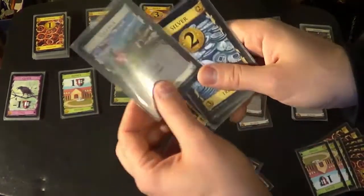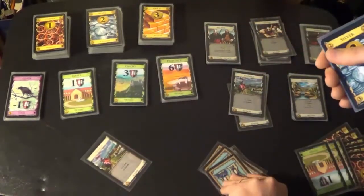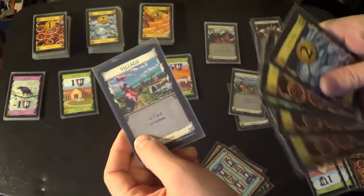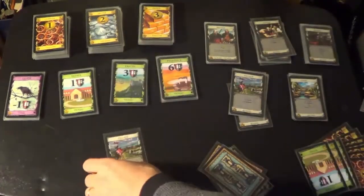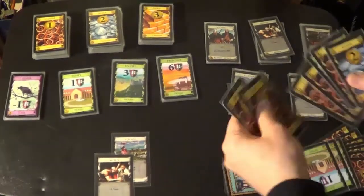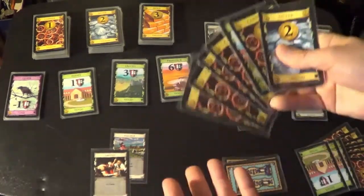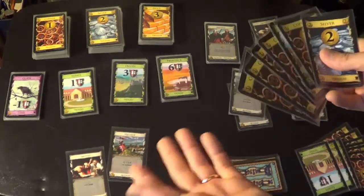This is a Village. A Village gives you plus one card, and then gives you plus two actions. So if any cards in my hand were action cards after I played the Village, I would have two actions to play them. If I played a Village and then a Smithy, I'd have all those cards in hand and still have an action remaining. A Village is great when you have a lot of action cards that you want to play.